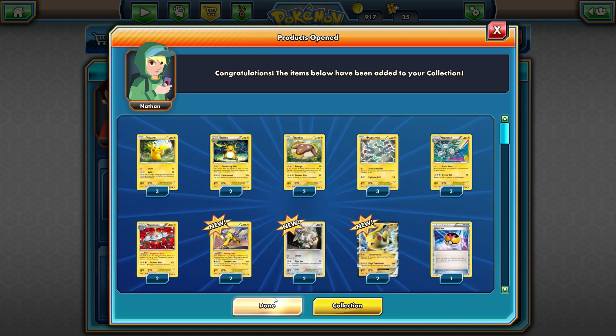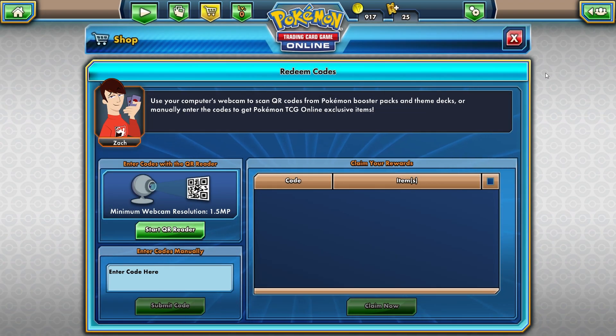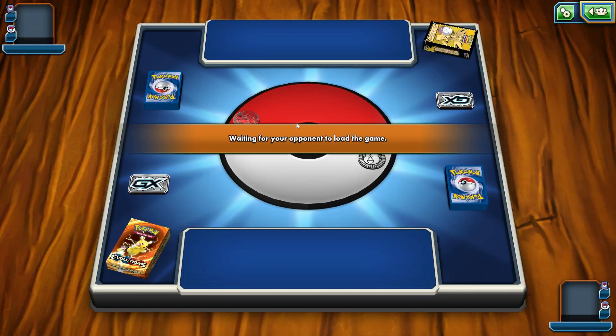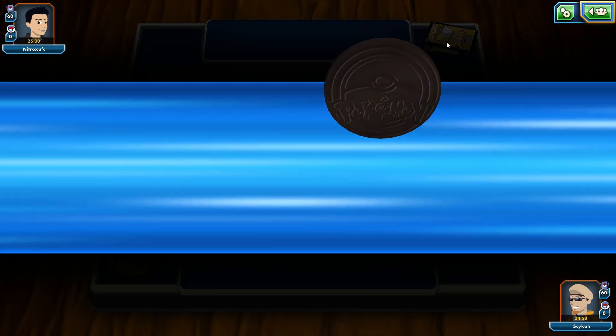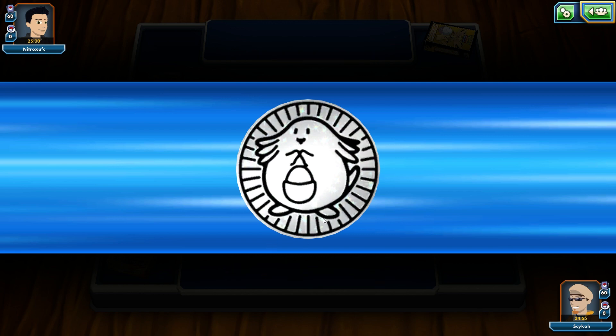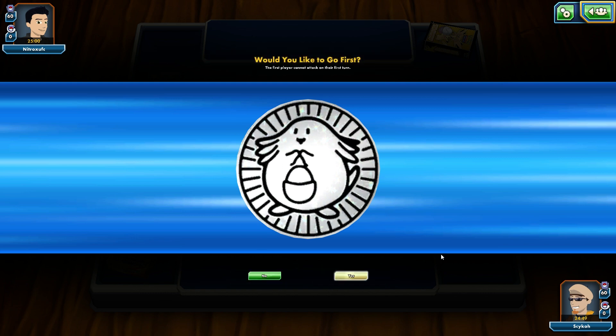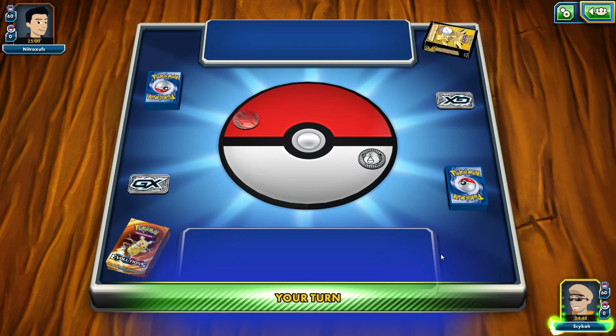Let's go and play the regular theme deck first. We're up against another electric type deck. I'm going to call heads — let's see if we can get heads on that Chansey coin. Yeah, we got it! So I'm going to go first here for sure. I like to go first, heck yeah. We will be going first.